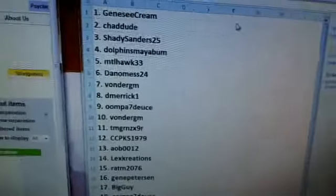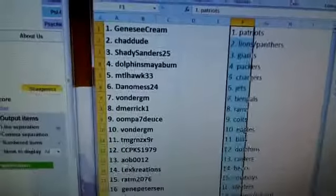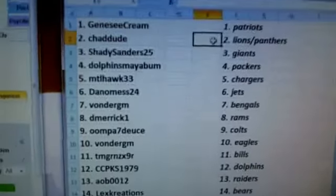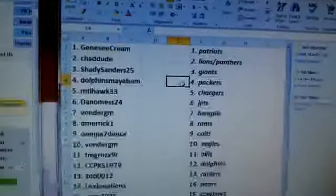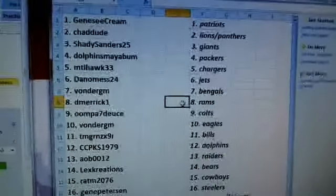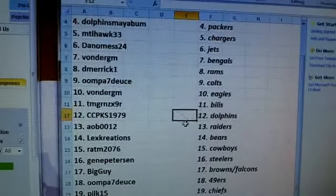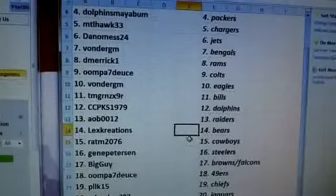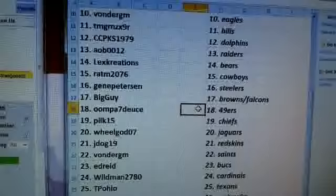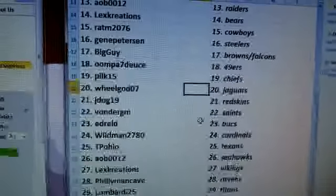This is for boxes 1 through 5. You'll have: Genesee Crane - Patriots, Chad Dude - Lions and Panthers, Shady Sanders - Giants/Dolphins, Maya Bone - Packers, Metal Hawk - Chargers, Dan O'Mess - Jets, Vonder GM - Bengals, D Merrick - Rams, Oompa 7 Deuce - Colts, Vonder GM - Eagles, TMG - Bills, CCPKS - Dolphins, AOB - Raiders, Lex Creations - Bears, Rat M - Cowboys, Gene Pearson - Steelers, Big Guy - Browns and Falcons, Oompa 7 Deuce - Niners, Pilk 15 - Chiefs, Wheel God - Jags.